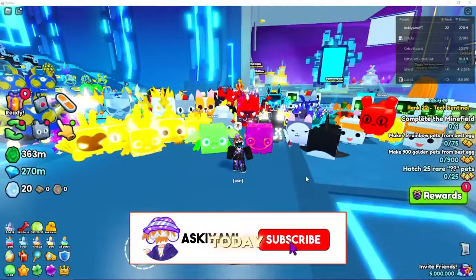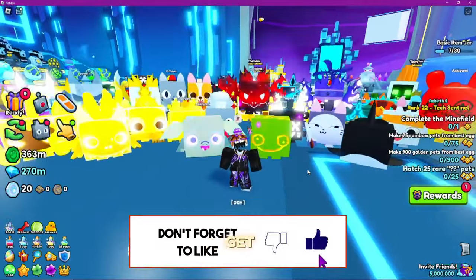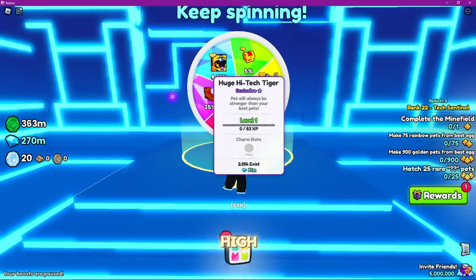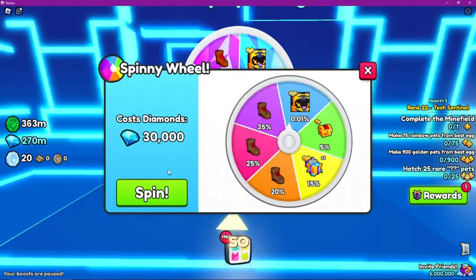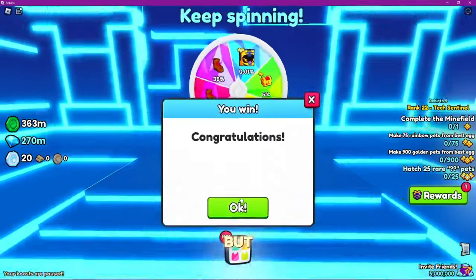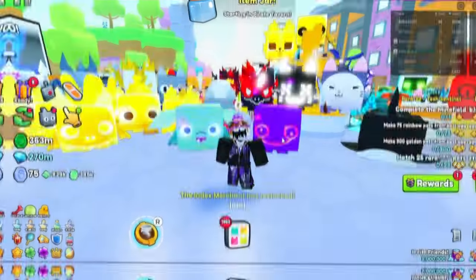What's going on everyone, today I'm gonna be talking about the best huges as a free-to-play player. The Diamond Spindle Wheel is a good way to get a free huge — you can actually get the huge High-Tech Tiger. You have to spend 30,000 gems, but there's a chance you might get one. There's also a chance you can get a boot, which is kind of stupid actually.